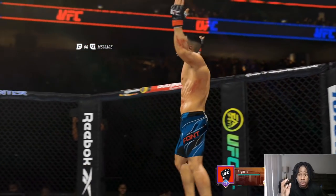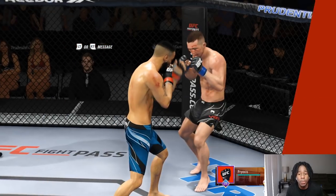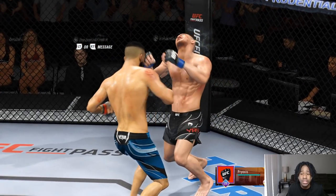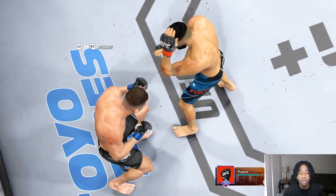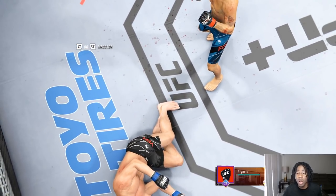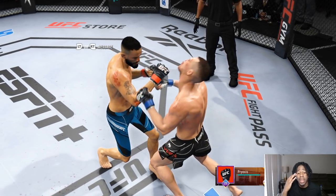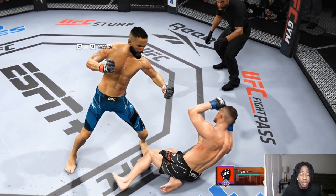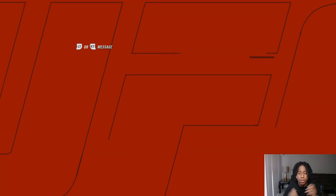Rob Font's hands are lethal — living testament to that. He's running with Petr Yan. I think TJ Dillashaw can't compete with the hands, honestly. If you play the matchup right TJ still has lethal hands, but I feel like Rob Font's hands might just be better in this game — not in real life. With that said, let's jump into the next fight. Hit the like button if you haven't.